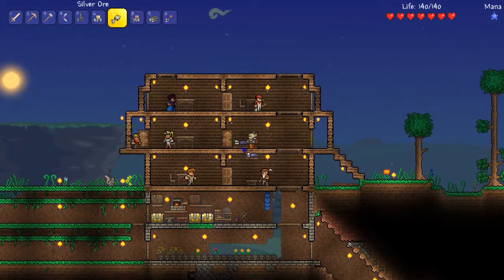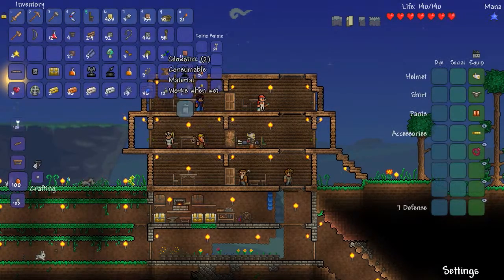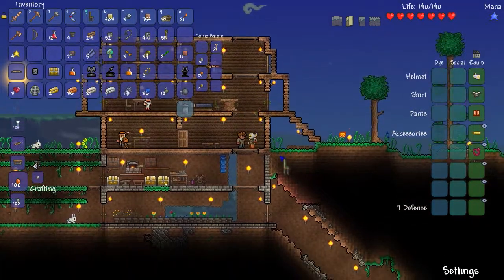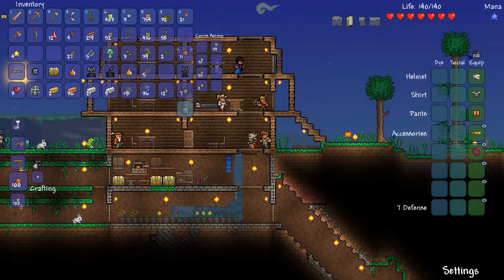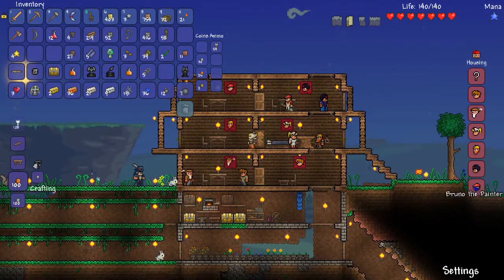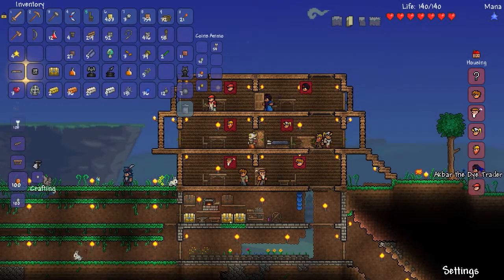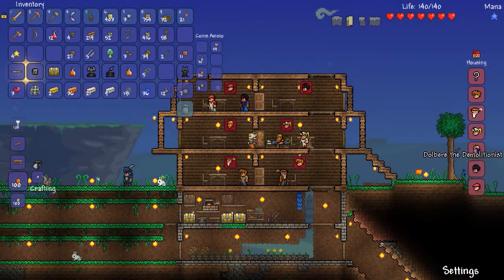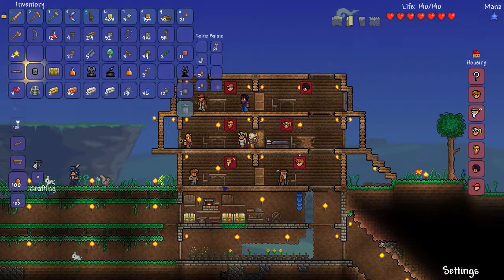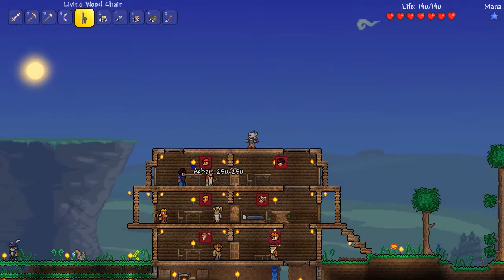Now we're gonna put a chair back right there, and then a big friggin' table. That should be fine, right? Double check our social — yep, nurse, painter, the dye trader. We need to build more housing so that we can get a triad.